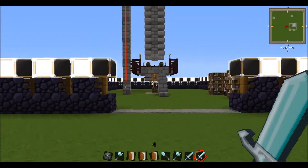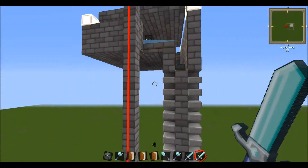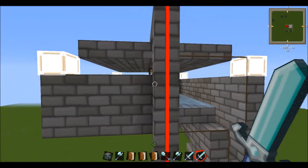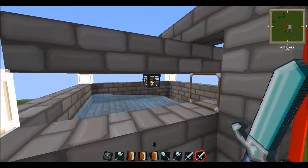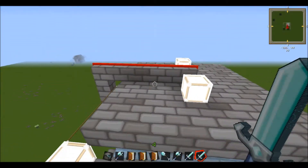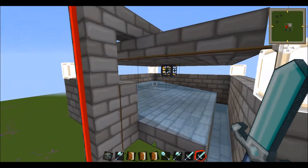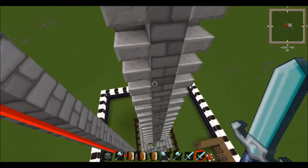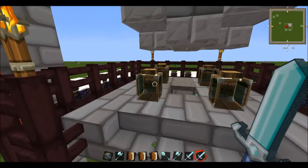First things first, you're gonna need a spawner. To get your own spawner you'll need something called a soul cage and a soul shard. You just kill a skeleton, pop the shard in the cage, and you're gonna want a level 5 shard so you can turn it off with redstone.